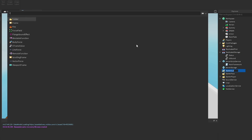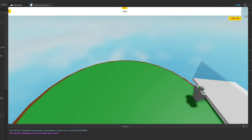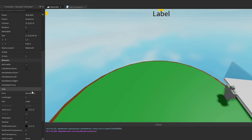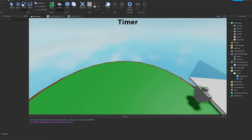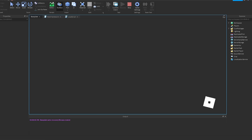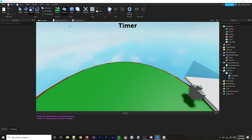I'll make a quick GUI so the status actually shows on screen. I'll make it a bit bigger, hide the background, increase the text size, change the font to Gotham Bold, and name it 'timer' — it'll update accordingly. Quick test: we have 20 minutes left, and it shows 'intermission' — that works fine.